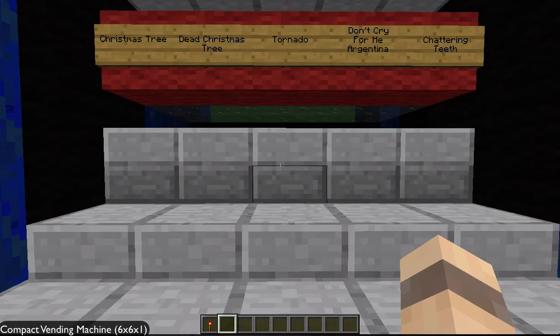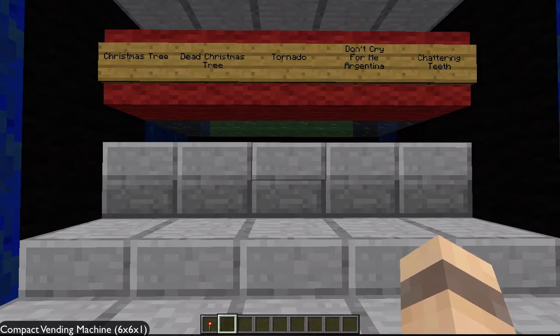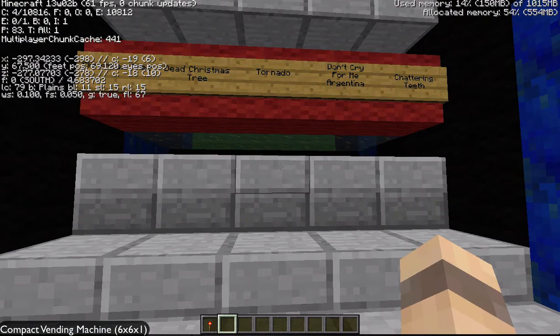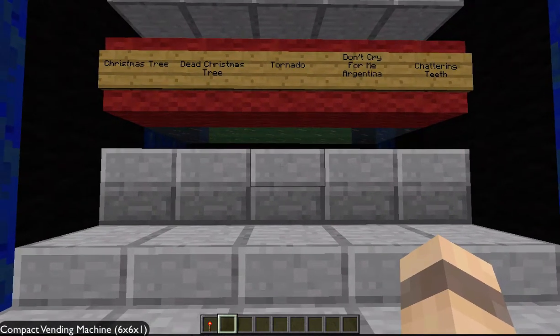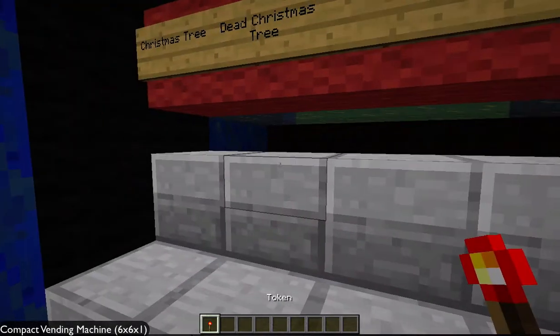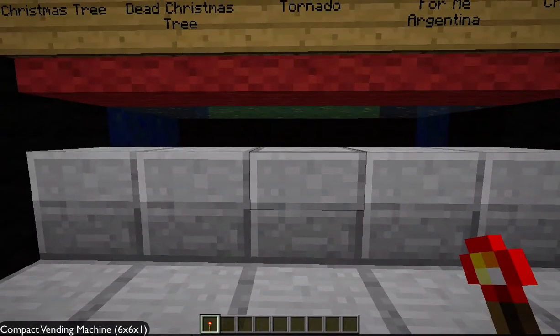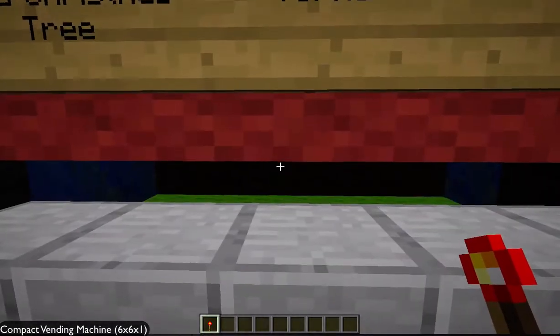Hello everybody, this is GameSlan. I've decided to make a vending machine that can be used in adventure maps, survival maps, any type of map, custom map, whatever. This is working 100%. This is on the 13w02b snapshot, as you can see up there on the top left corner. This will work in Minecraft update 1.5, but for now Minecraft 1.5 is not out, but I know they will add the blocks that I'm using, so that's alright.